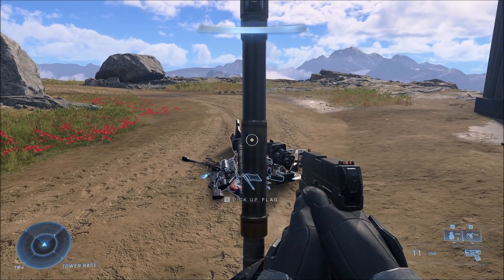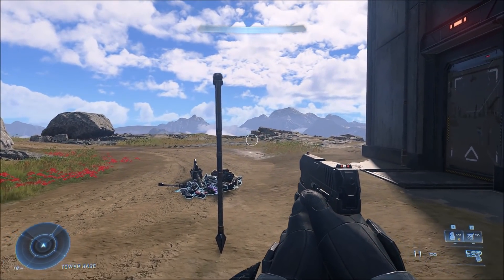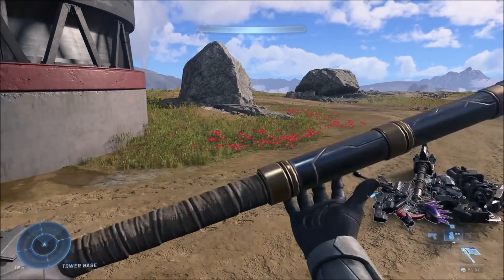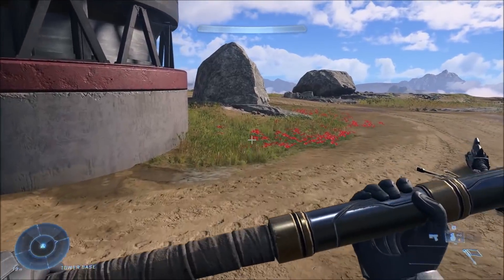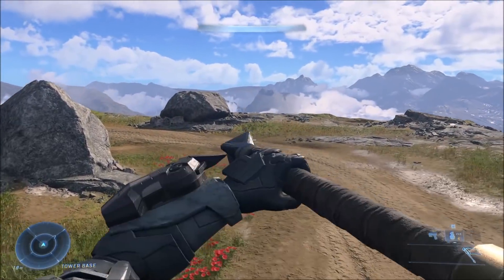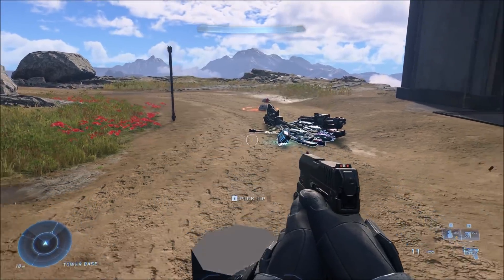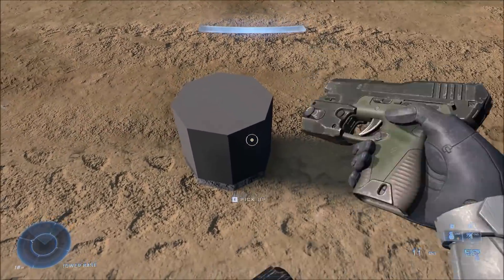Next up we have the proto flag, which is basically just the flagpole with no flag on it. This one is not actually entirely unused — there was one armor set on sale in the Halo Infinite store a week ago where one of your stances during the end screen of matches has you holding that exact flagpole without the flag. So that's what it's used for.